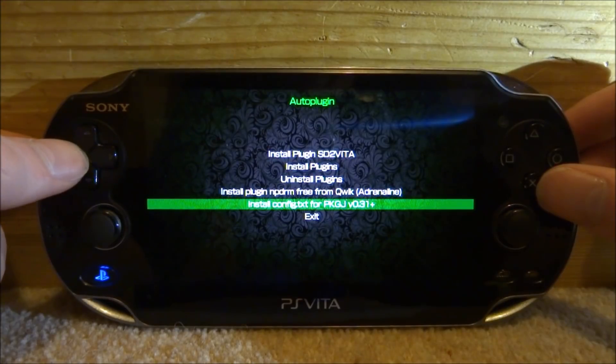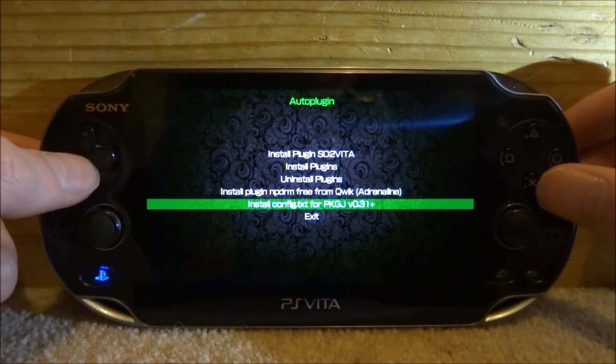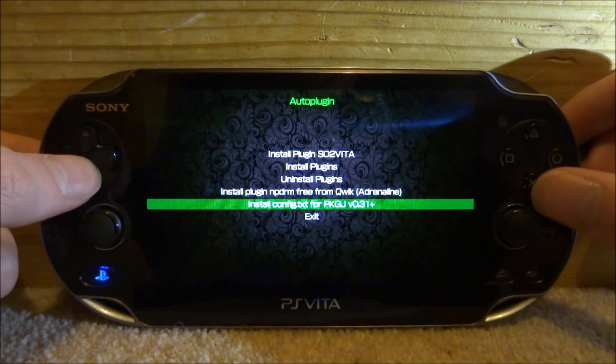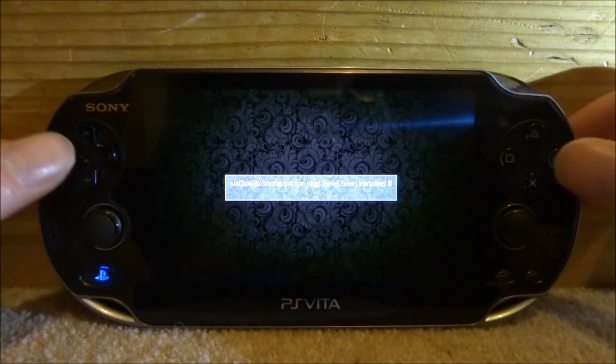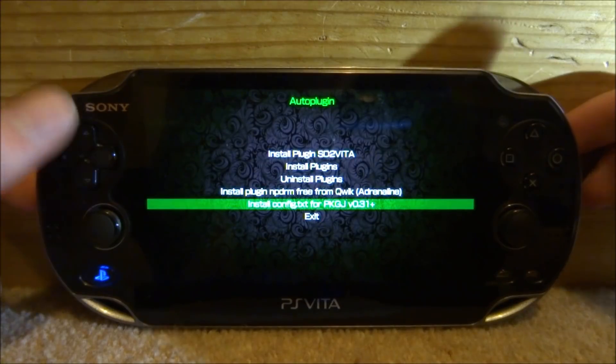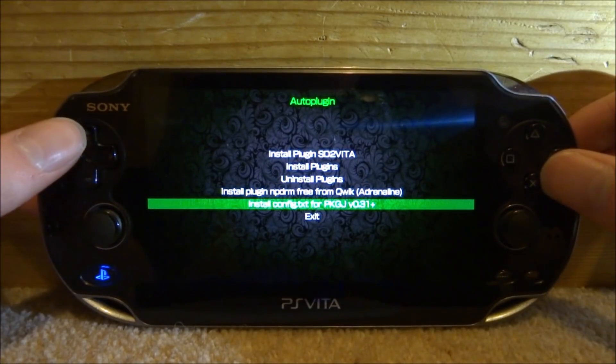The install config option installs the latest config.txt for PKGj. It's really up to date — version 0.31 plus. If you press on that, it's going to install all the latest PSP compatibility packs and PSVita games, so you might as well do that as well because it's really useful.